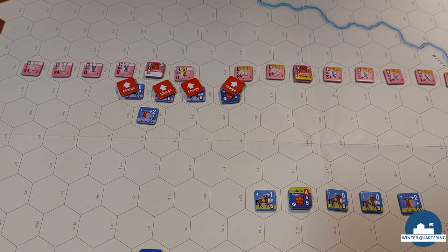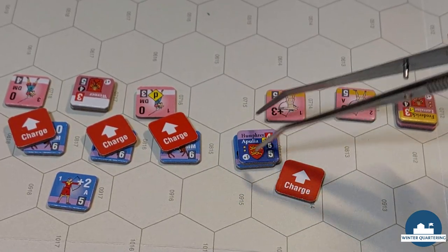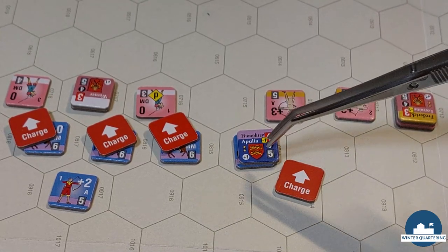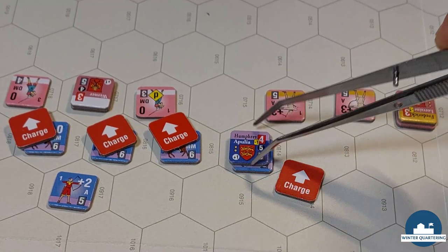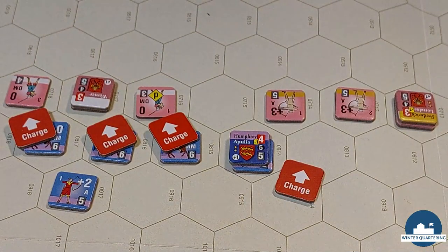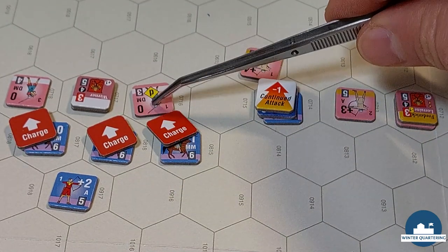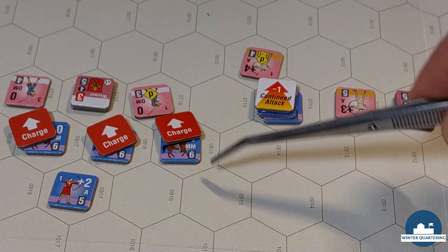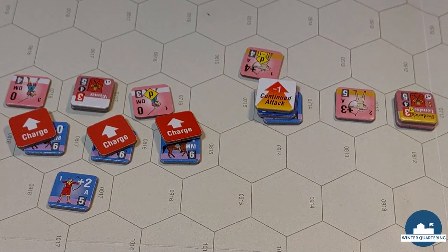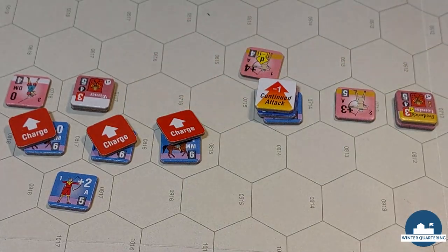Now let's resolve those combats. Starting with this one: plus 3 iron modifier, plus 1 for the leader in charge, so it's plus 4. Then the weapon matrix gives another plus 3 for the archer against mounted men-at-arms — plus 7, minus 1 because we moved, plus 1 for the charisma, so we have a plus 7. It's a 9 — fantastic! On the charge combat result: defender disordered, retreat one hex, and attacker continues attack. Next combat: 0, minus 1 for dismounted men-at-arms, another minus 1 because we moved before charging — minus 2. It's another 9 — amazing! This one was already disordered, so defender eliminated and continued attack — 3 points on the flight point track.